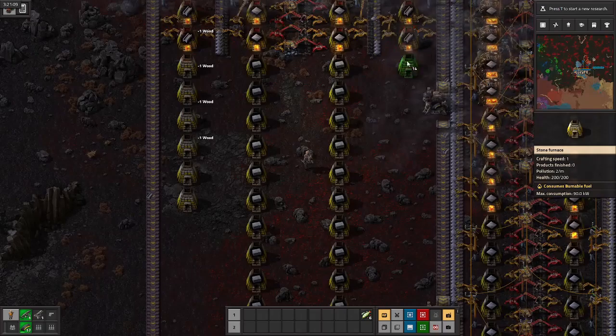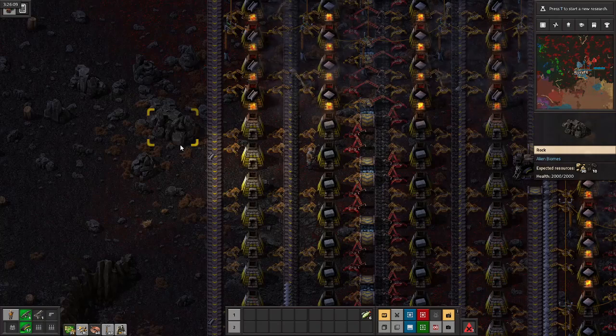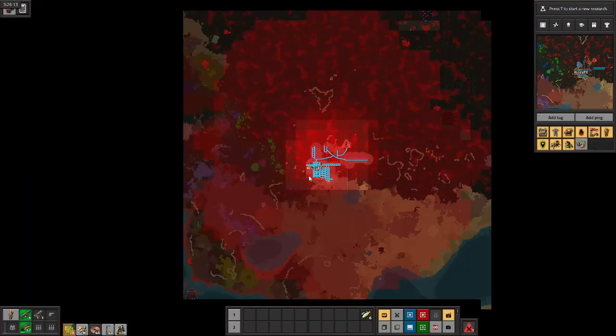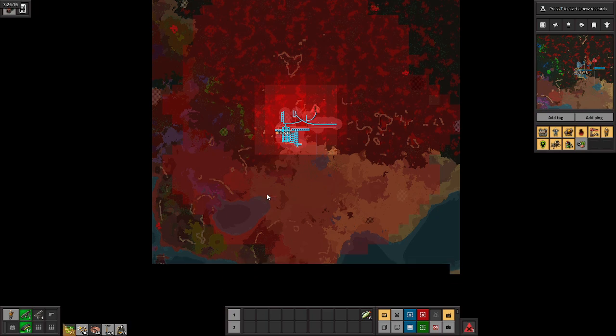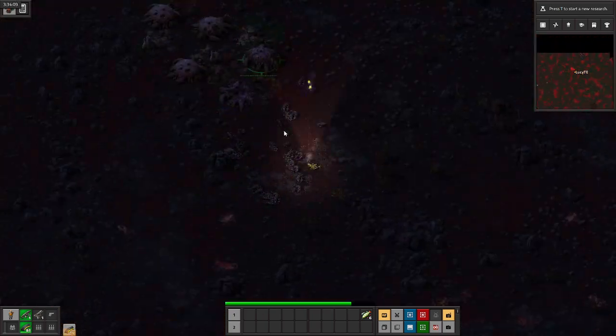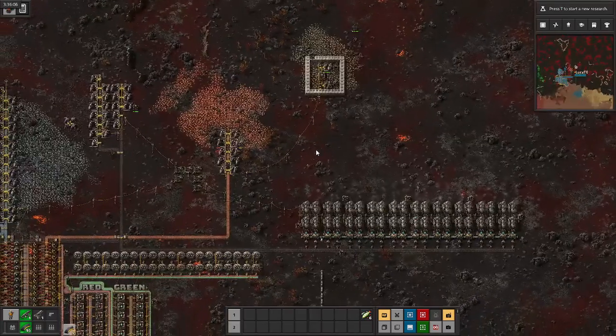However, around this time the bugs come back and keep trying to eat me and my factory, but this time I finally notice where they're coming from. Before I run off, I slap down new gun turrets in the wall outpost and then scurry off to discipline the biters. At this point, the submachine gun is still more than enough to dunk on the pests here. I also nab another nest of biters, but head back home after.